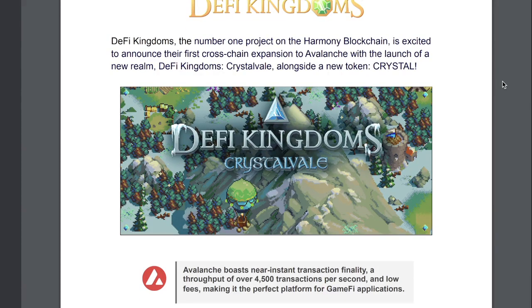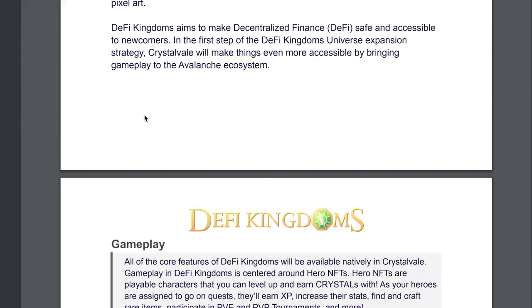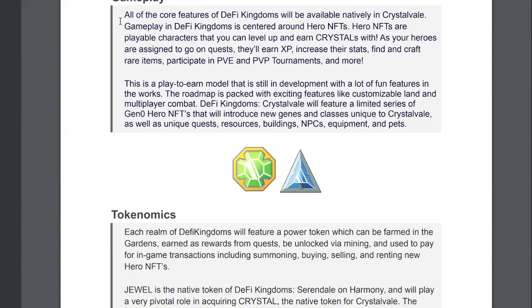As some of you may already know, DeFi Kingdoms is originally on the Harmony blockchain and they just announced their first cross-chain expansion to Avalanche. This new kingdom is going to be called Crystal Veil and it will also have a new token called Crystal. DeFi Kingdoms aims to make DeFi safe and accessible to newcomers, and Crystal Veil will make things even more accessible by bringing gameplay to the Avalanche ecosystem.